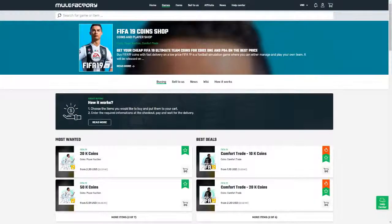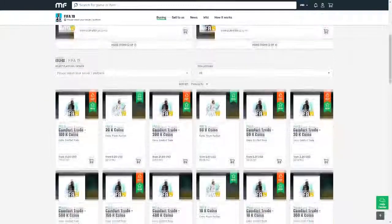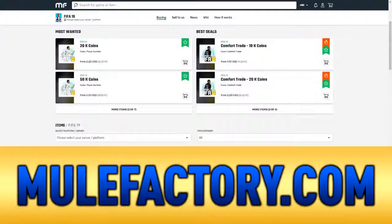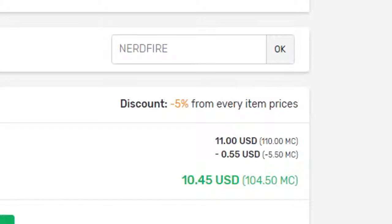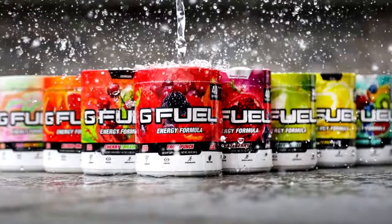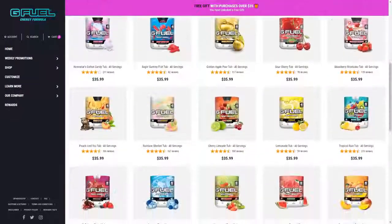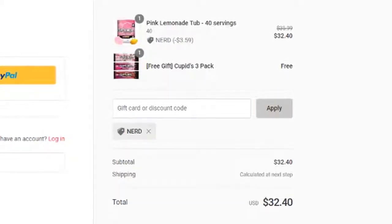If you guys want safe, cheap and reliable FIFA 19 coins with 24/7 support and 100% safe comfort trades, make sure you head over to MuleFactory.com and use the code 'nerdfire' at the checkout to get a cheeky 5% off any order. Also, if you want to go ahead and get yourself some G Fuel, head over to the G Fuel website — link in the description — and use the code 'nerd' at the checkout for 10% off your order.